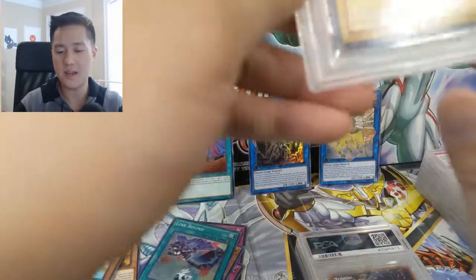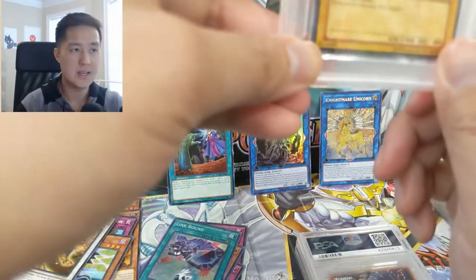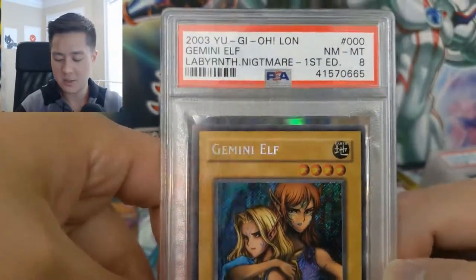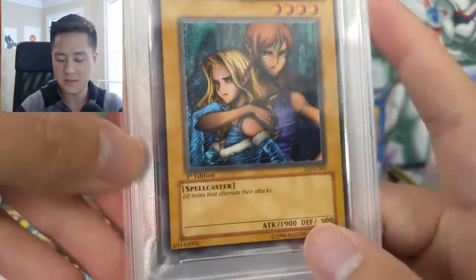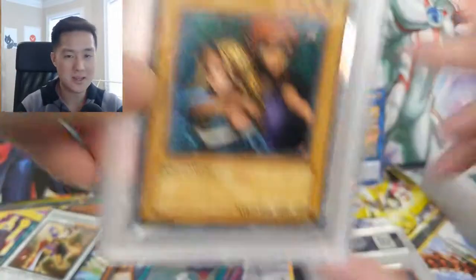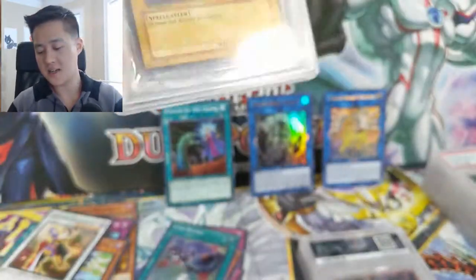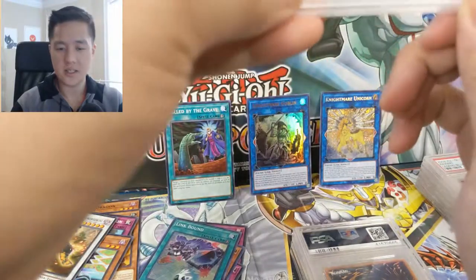Now going on to another vintage card — this one is kind of significant to me. I thought this was totally game-breaking, and that is Gemini Elf from Labyrinth of Nightmare — first edition secret rare Gemini Elf. The reason this was like 'oh my gosh this just changes everything' is the four-star power creep started around 1800 attack. Starter Deck Kaiba was good because you had La Jinn, even Battleaxe at 1700. Four-stars weren't as strong, but then Gemini Elf comes in at 1900. I can't remember what the Game Boy game was, but Kaiba kind of had Gemini Elf.